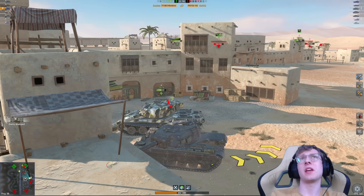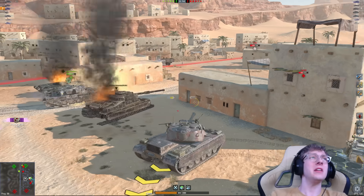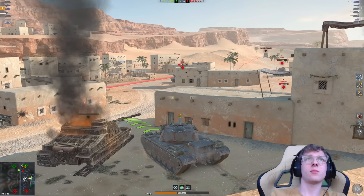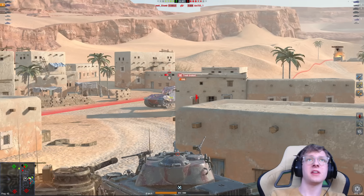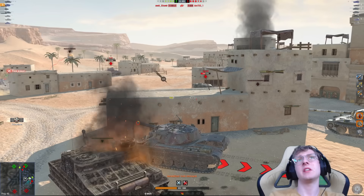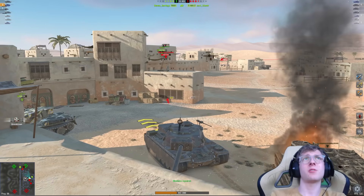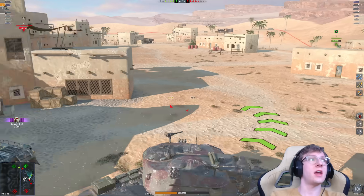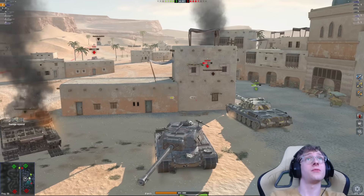The Chieftain bounces the E75, and I'm going to aim in on the E75 myself. We load in a standard shell for 650 damage and get a bounce in the process. We have already dealt a lot of damage — 4,000.